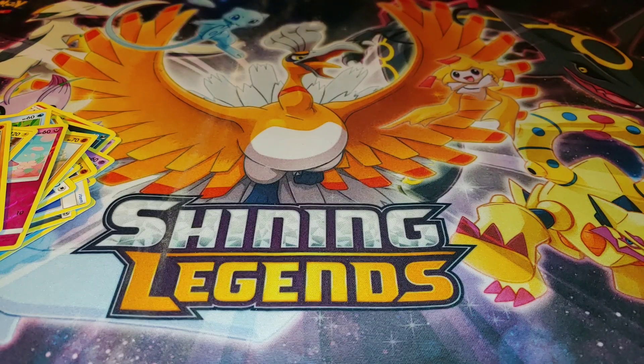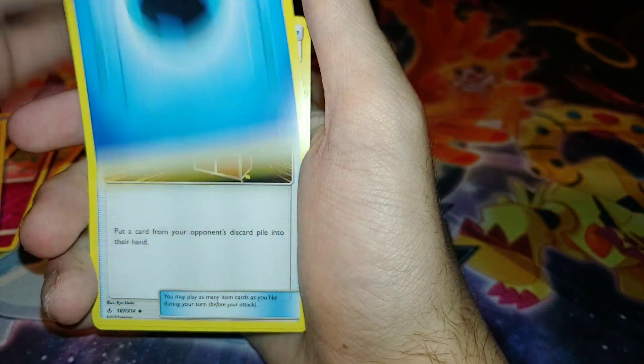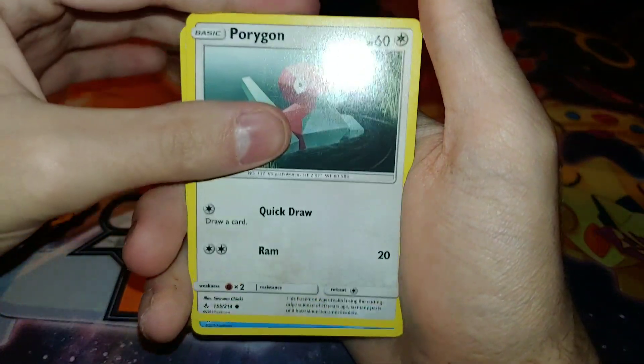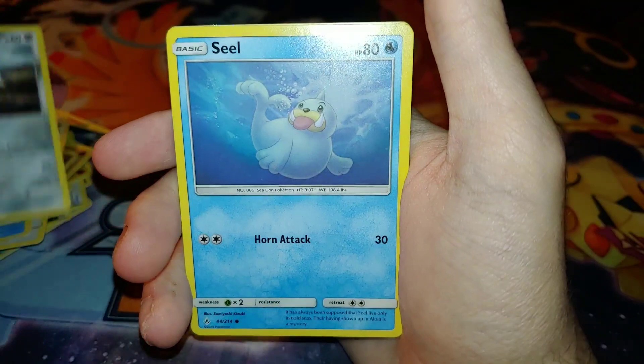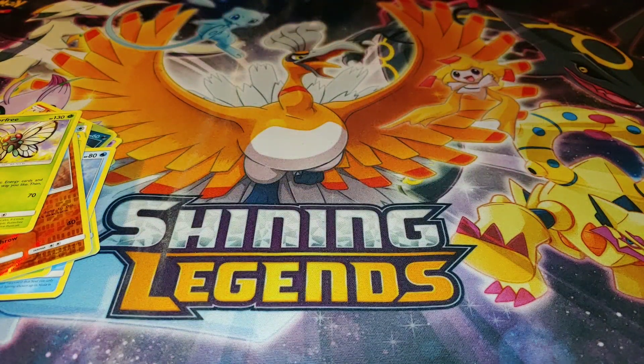Oh, some good luck with this artwork. Pack three: Water Energy, Bellsprout, Weepinbell, Fire Crystal, Palpitoad, Porygon, Froakie, Seel. The reverse rare is a Geodude, and another non-holographic rare. Going to be opening Unbroken Bonds cards off camera.